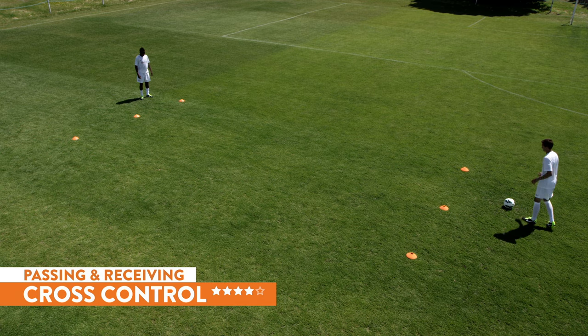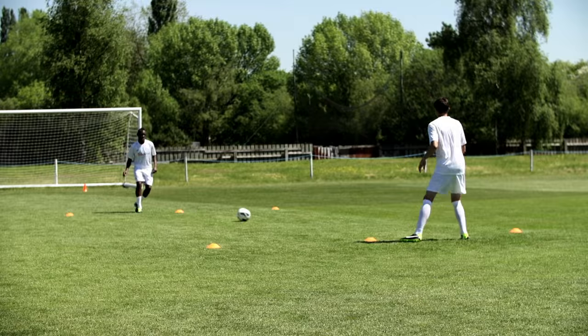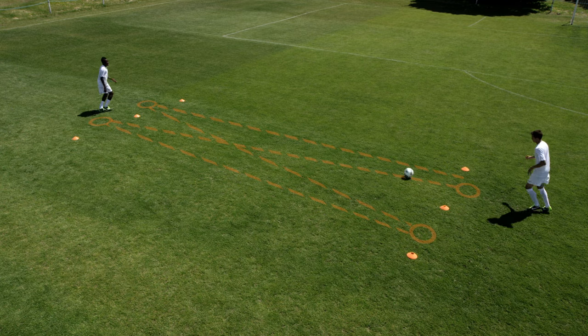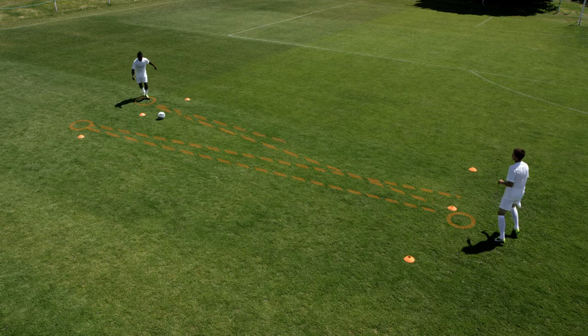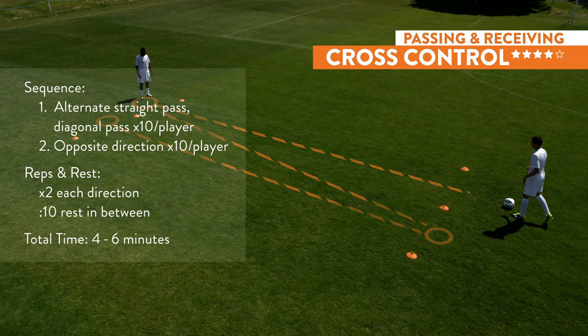Cross control. Alternate straight pass, diagonal pass — straight, diagonal. One-touch passing. Be precise with your passing through the front of each gate. Make ten passes each, then change to the opposite direction. Each player will make ten accurate one-touch passes in one direction and ten passes each in the opposite direction. Repeat twice. How many of your forty passes can you deliver accurately into the front of the opposite square? Four to six minutes of total training time.